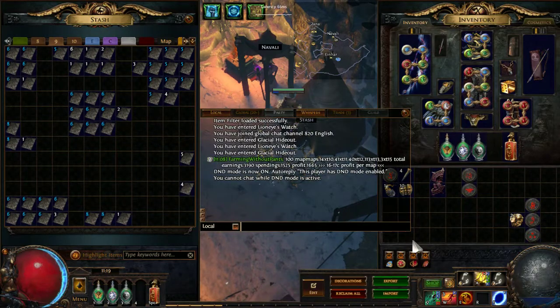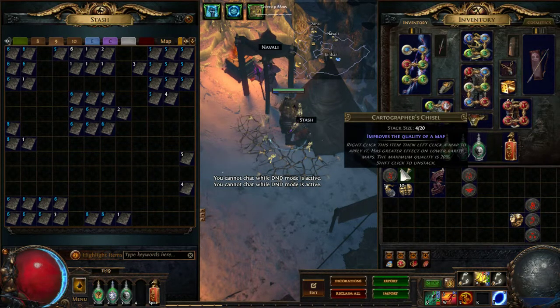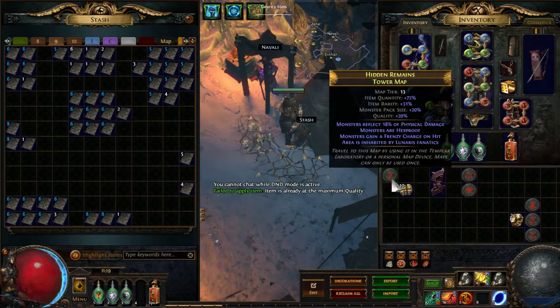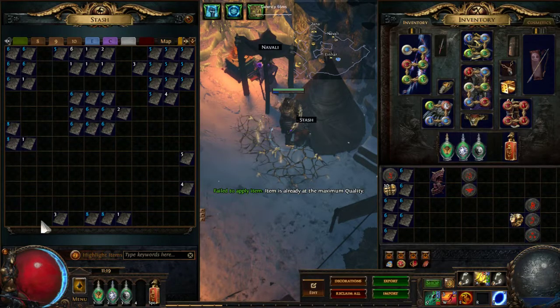Before going on to how I did my maps — I didn't really invest that much, actually, because it's a tier 13 and easy to sustain. I only use chisels and roll the map. I first want to share my luck with you.